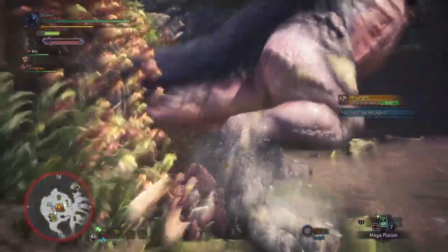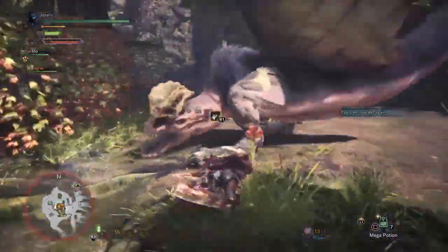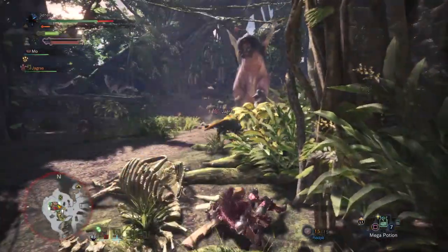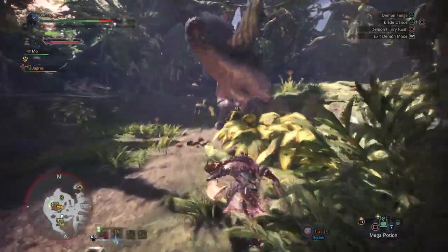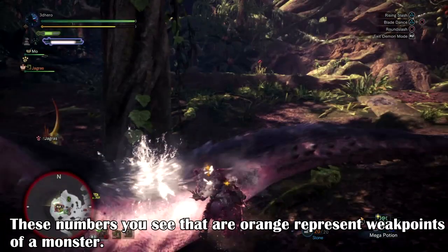Within this video I'll be explaining the benefits of damaging certain monster parts and how to know what part of the monster can be broken or not. Say you're in the forest hunting down an Anjanath, and you're attacking the monster and you notice when you attack his tail, the damage number turns orange. This is an indication that the part of the monster is breakable and can be cut off.